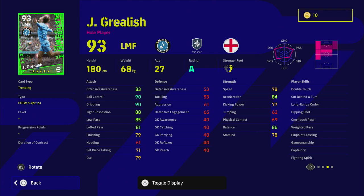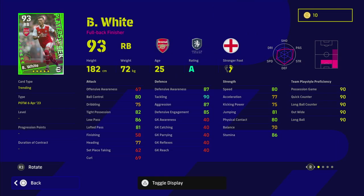As a left midfielder I probably wouldn't play Grealish as much as a speedy guy, given he doesn't have high aggression or good stamina. Moving on, Ben White — a lot of people are excited and he does look like an absolute monster. He has standard form, fighting spirit, interception, man marking, first-time shot, weighted pass, and heading. He's listed as a right back, though he was playing more as a center back before Arsenal's current run.